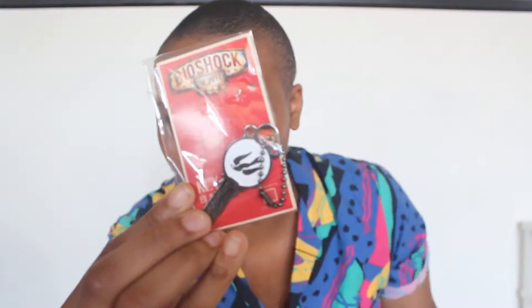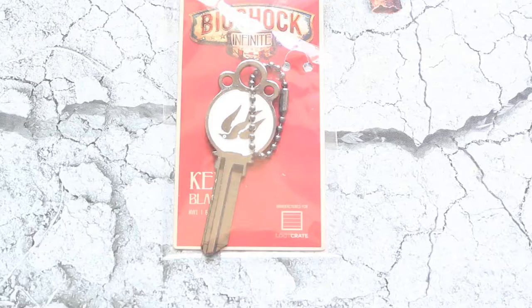The first thing I see is a Bioshock Infinite item — I love this game. It's a Bioshock Infinite blank key. Those of you that played this game know it's the Sparrow or the Cage, which this choice really doesn't matter in the game. You can choose either one, it's just supposed to be symbolic. But this is really cool. It's a real key, nice metal, and it's collectible, not a toy. It's manufactured for Loot Crate, so this is a Loot Crate exclusive. I am into this — I'm keeping this.